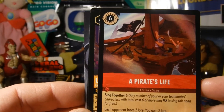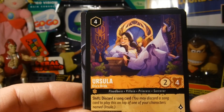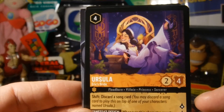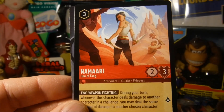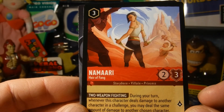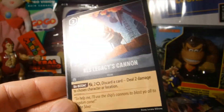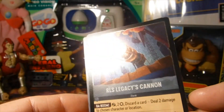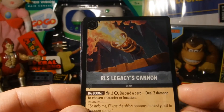Love me some Peter Pan. All right, Ursula as the bride — when she's no longer in that squid form. Namaari. Okay, and the holo card is pretty cool — RLS Legacy Cannon.